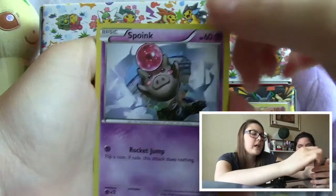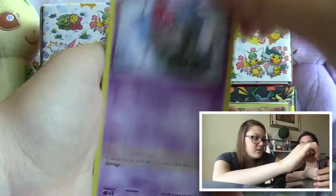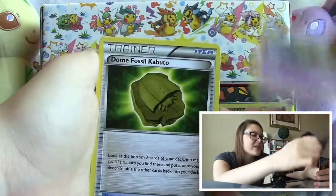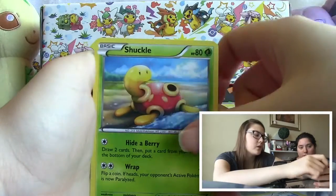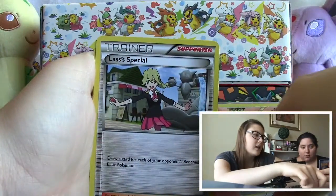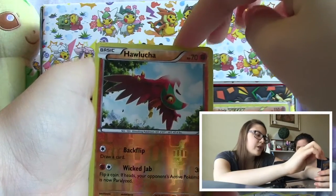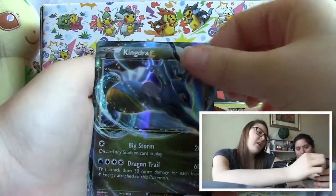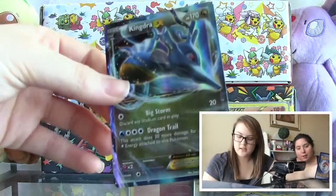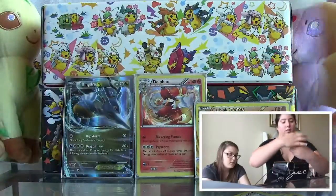We have a Spoink bouncing into the air — what is that, are those clouds? Those weird-looking clouds, guys. We have a Celebi, a Dome Fossil Kabuto, a Shuffle, a Lasses Special — I think that's how you pronounce it. We have a Hawlucha reverse holo, which is an uncommon, and a Kingdra EX!